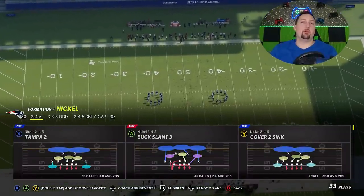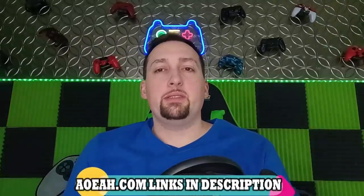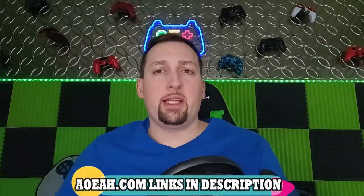As always, this video is brought to you by my coin sponsor aoeah.com. If you want to get your Madden team up, check them out — link in the description below. Use discount code MONEY for three percent off, guaranteed to always be the cheapest coins in the market. You can also get six percent off with discount code EMAIL — they're running a year-long promo on all products in their store.